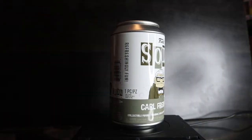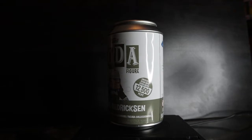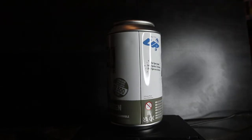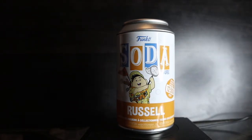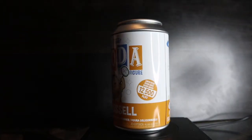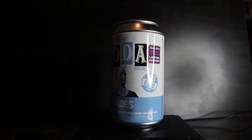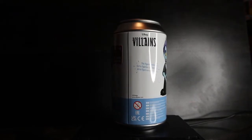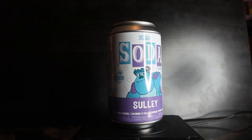Next category — a second Disney section, mostly Pixar. Carl Fredricksen from Up, limited to 12,500 pieces — common is old man, chase is younger Carl. Russell from Up also 12,500 pieces — chase has his scout book. The 2022 Wondrous Convention exclusive Hades from Hercules, international can, limited to 8,000 pieces — chase is the red version. Two Sullies from Monsters Inc, limited to 10,000 pieces — chase is flocked.